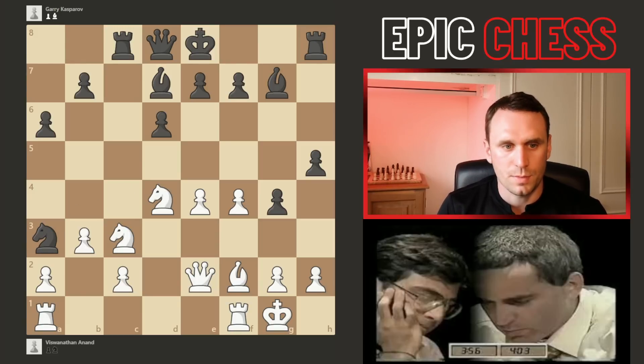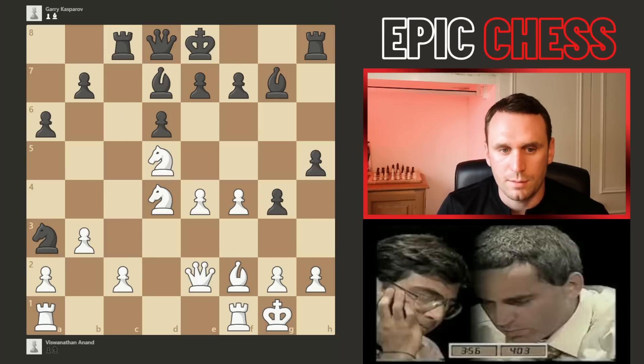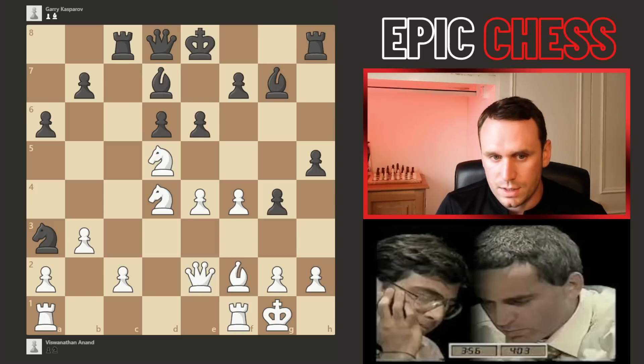Knight a3 from Kasparov looks slightly strange but actually this is the most logical move — it's coming back to b5 to complete that circuit, and then the bishop might jump in if it was captured. So the knight came to d5 from Vishy, which was attacked on c3 by the rook. But now pawn e6 from Garry, and here Vishy goes wrong.